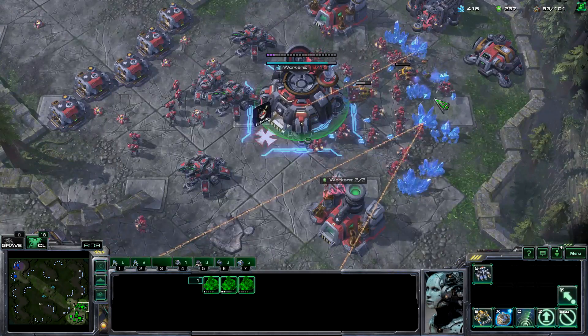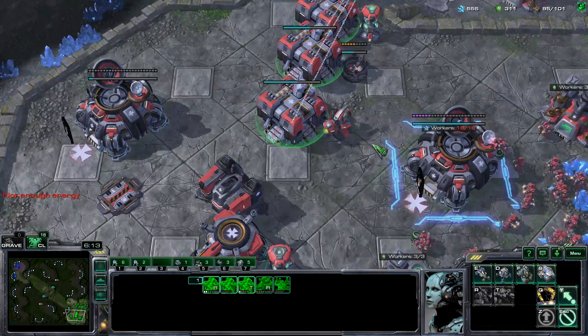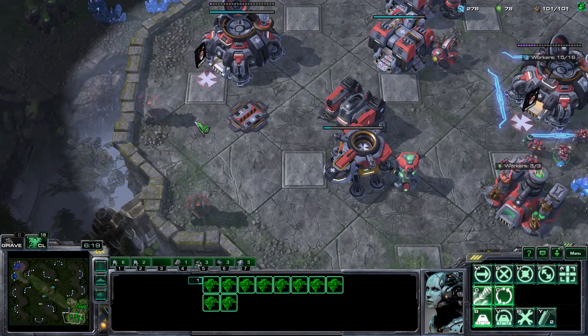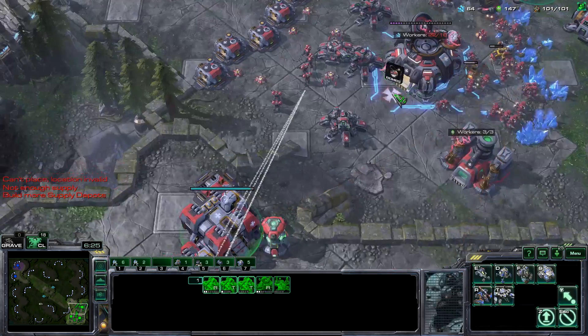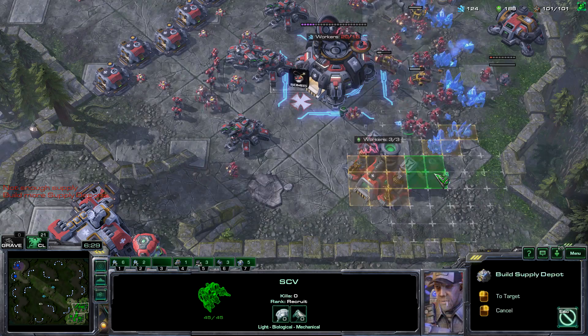Now start making liberators — very important. Before you lift your third base and go get a new base, you want to make a couple of turrets on the main base and on the natural, just to deal with any types of drops.